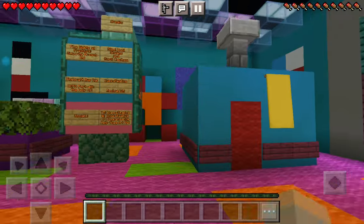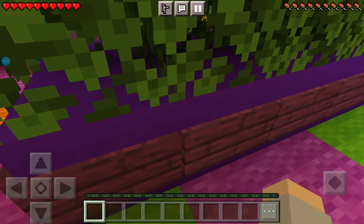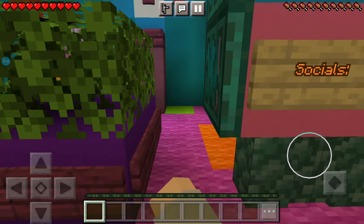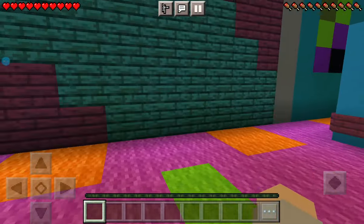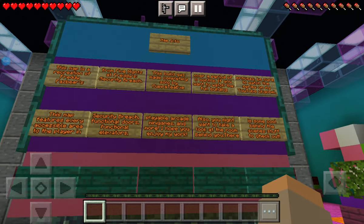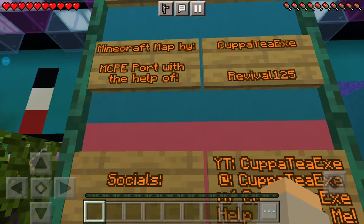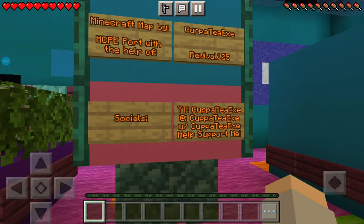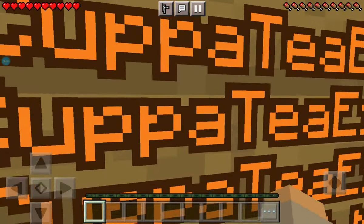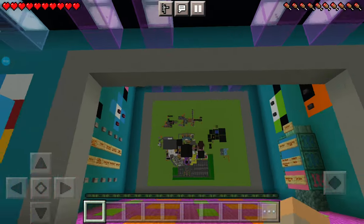Hey guys, welcome back to another video. Today we have a crazy episode with cup of tea - if you don't know him, go subscribe. He made the entire Pizza Plex full of mini games, like Balloon World, whatever that game is called, the afternoon ending - he built everything. So here's the map info, pause the video and read that. Credit - we already know that.